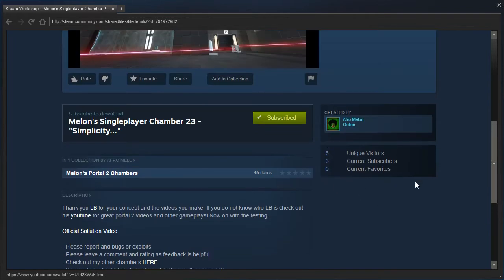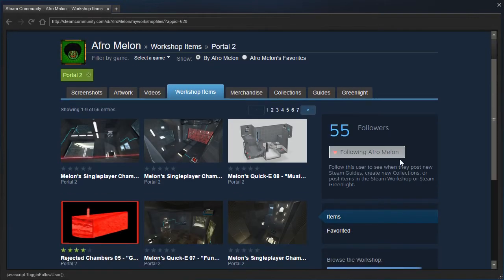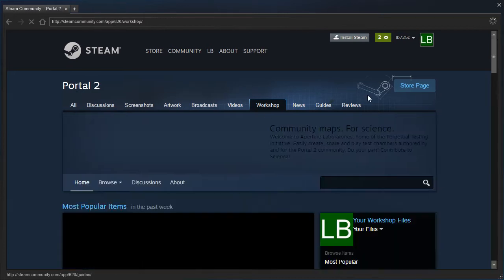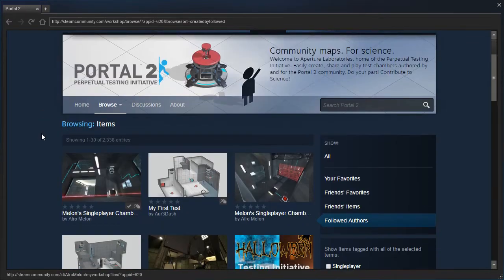I should probably mention, the way that you follow people is you click up here on this link that says Aphromelon's Workshop. Then on the right hand side there's a button you can use to follow or unfollow. To actually find followed stuff, you go to Portal 2's Workshop, then scroll down past the popular items and click on 'From Followed Authors.' This will show you maps from followed authors.